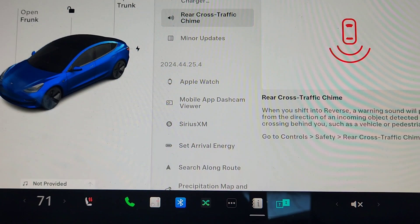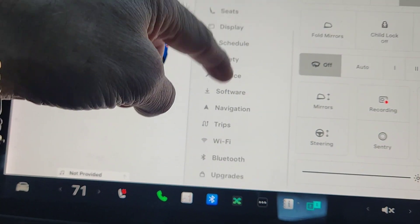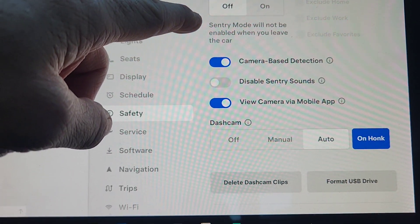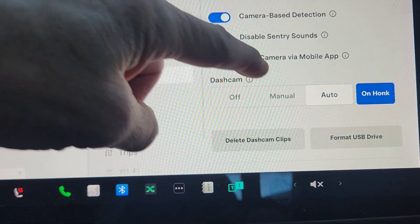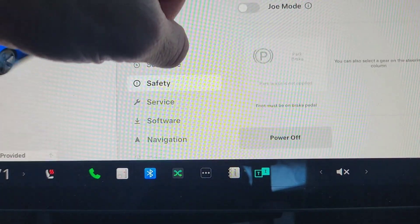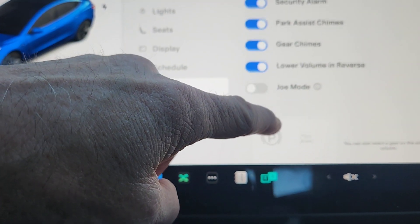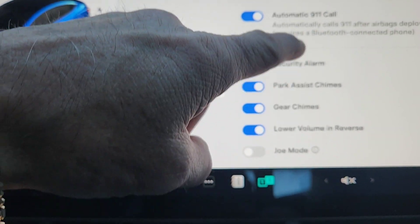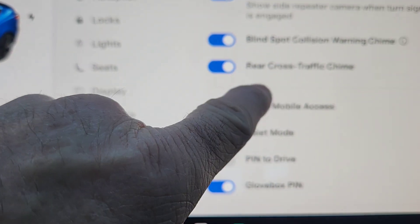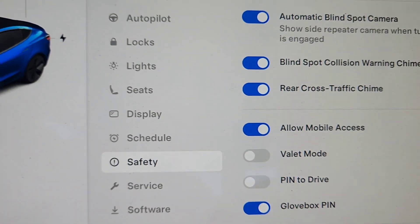So let me show you how to set the rear cross-traffic chimes. Go to Controls, then Safety, and look for Rear Cross Traffic. Scrolling through the Safety menu — Joe Mode, lower volume gear chimes, Park Assist, Speed Limit Mode, Glove Box Pin, Allow Mobile — and there it is: Rear Cross Traffic Chime. It's on by default, so they turn it on by default.